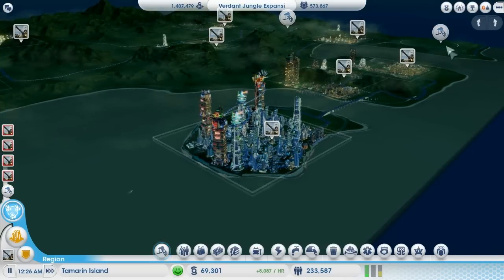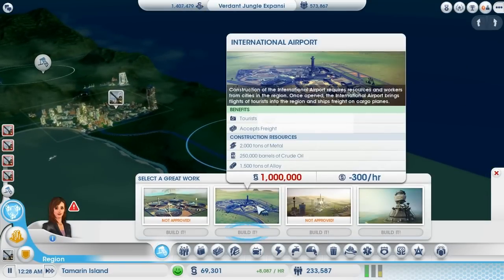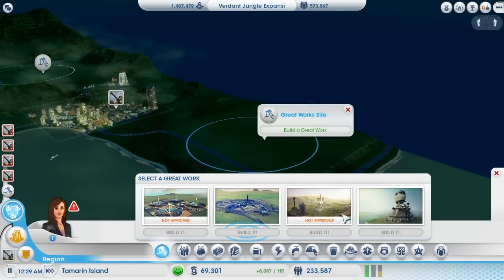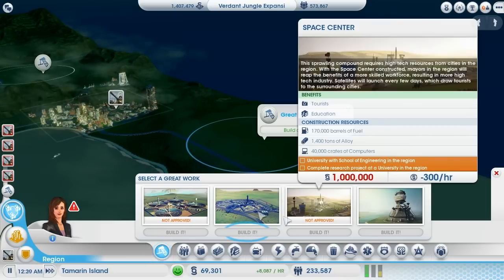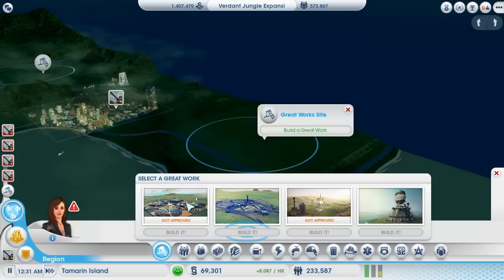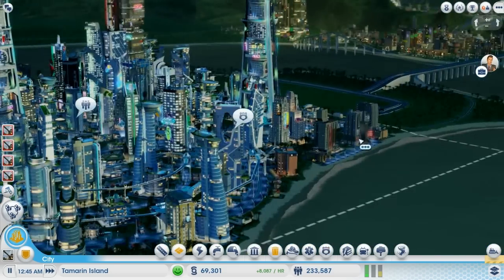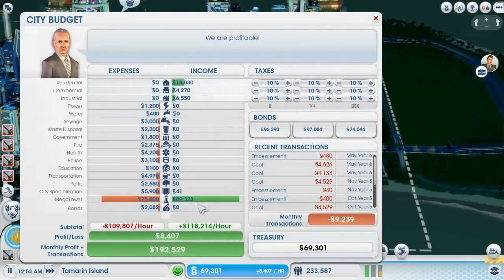Still haven't really built any great works — maybe we could have a close look at one. It costs a million dollars though, so you need a lot of money for that. A space centre wouldn't hurt. International airport either. I definitely don't need the solar farm at all with all the fusion power plants. And now we're making a nifty profit again.